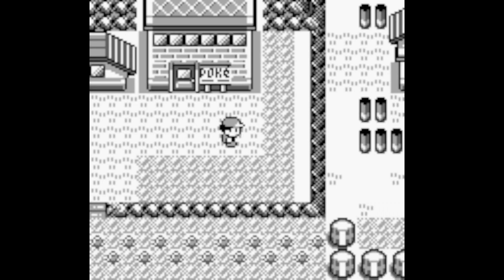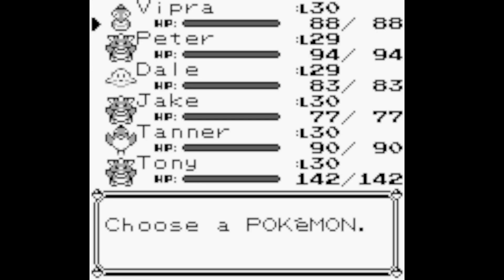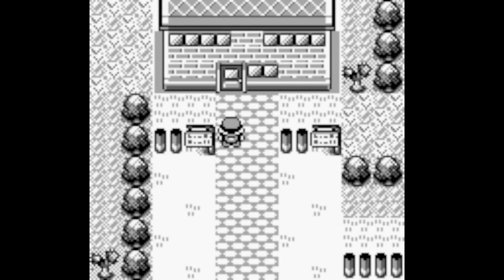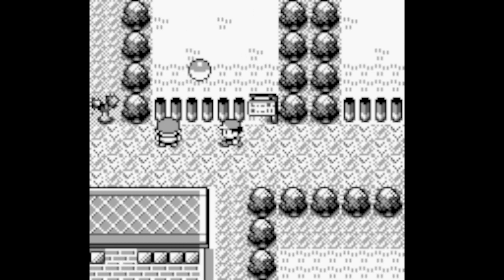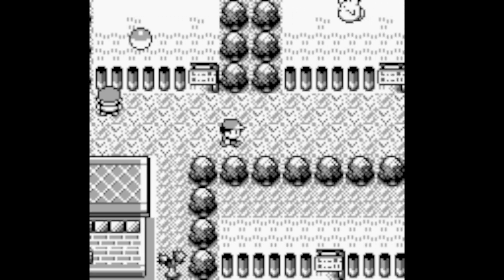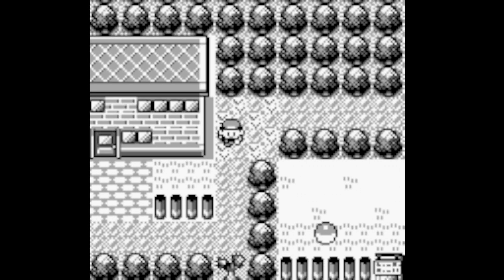Welcome back to Pokémon Red Nuzlocke! We made some pretty good progress two weeks ago - we've got a lot of really good things in our party, including Tony our Snorlax, who I'm really hoping is the answer to the Saffron City gym. What we need to do today is make our way into the Safari Zone to get the Strength and Surf HMs, which will both be incredibly useful.